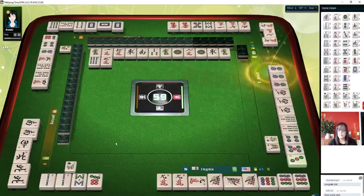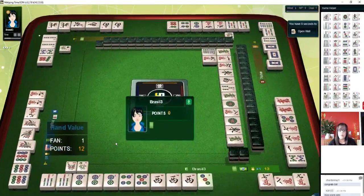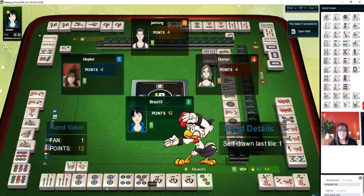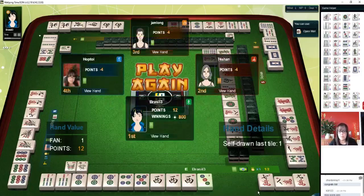We've got a winner. Let's see what they got: one fawn, self-pick. They have a chicken hand — this is an example of a chicken hand. Zero points for their actual hand, but because they self-picked, they got a fawn, which makes it no longer a chicken hand. But the hand itself has no other value — they have Pungs and Chows in mixed suits, and that is why their hand has no value besides that self-pick win.